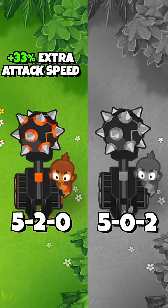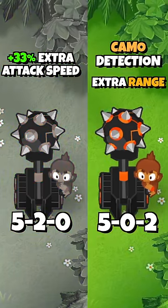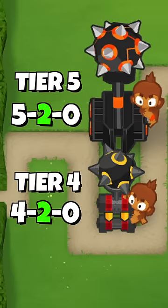The middle path gives it about 33% extra attack speed, while the bottom path gives camo detection and extra range. So which one is better? The answer is actually the same for both the tier 4 Juggernaut and the tier 5 Ultra Juggernaut: the middle path, which gives attack speed.